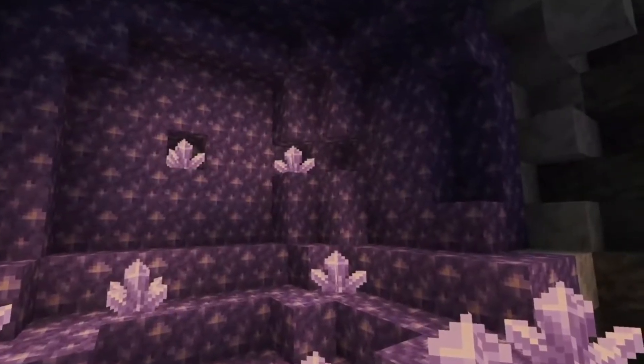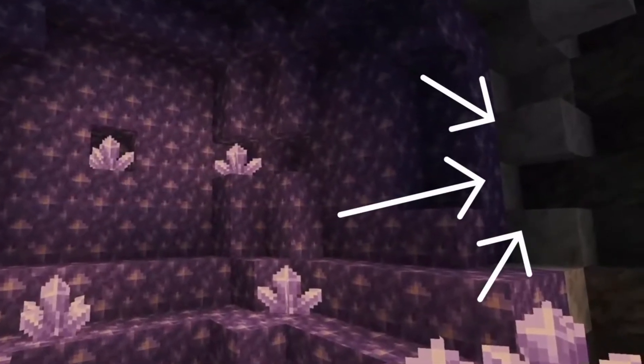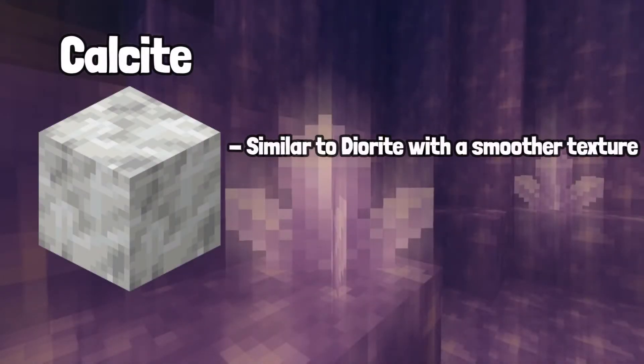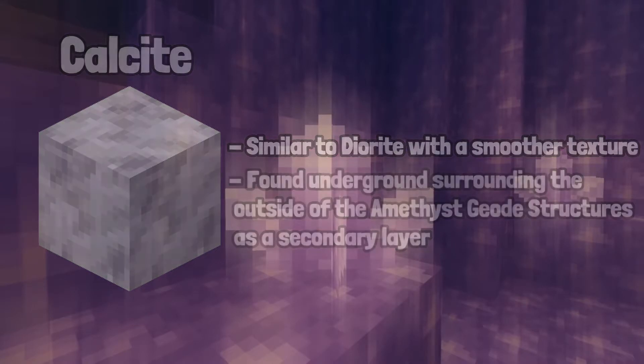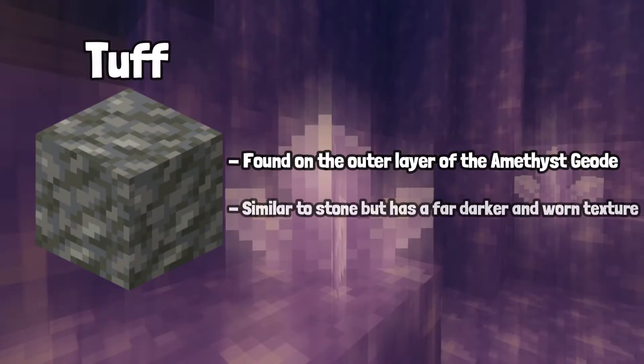There are two new blocks joining the amethyst structures known as calcite and tuff, which we see in Minecraft Live footage and the recent 1.17 snapshot. Calcite will be similar to diorite but with a far smoother texture and will be found underground surrounding the amethyst geode as a secondary layer. Tuff will be the outer layer of the amethyst geode and looks similar to stone but has a far darker and worn texture.